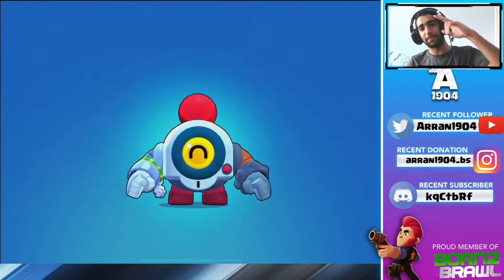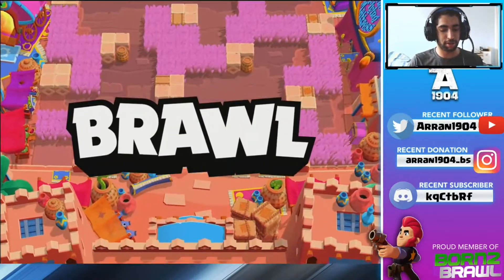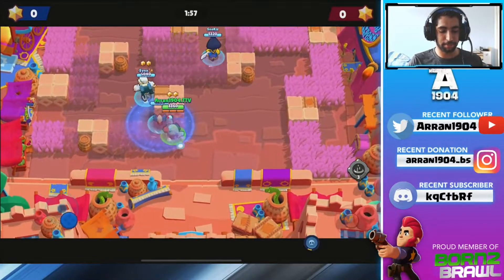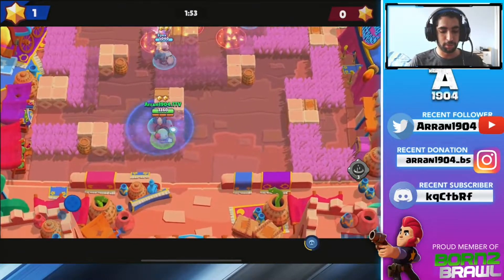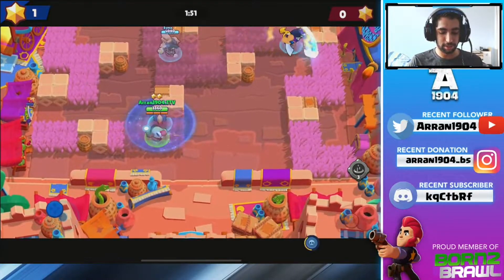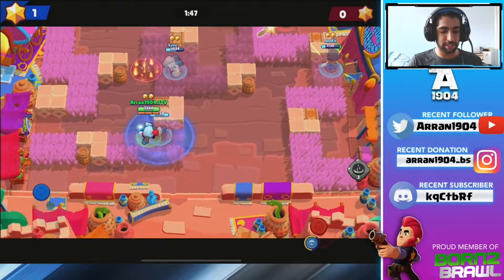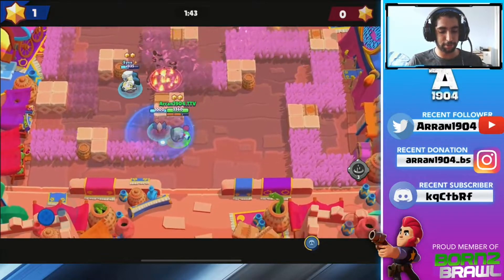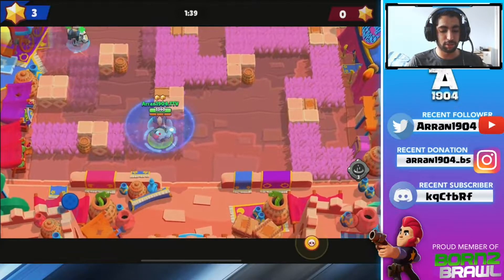Into the second game — Gene, Piper, and Brock. That's pretty common. Bow gets his gadget out straight away — Totem Pole. You want to be paying attention: if they know you're playing Nani and they're smart about it they'll be really aggressive. You can see Piper kind of pushing up. That's why we find Mortis so good — he can be aggressive and he can also be defensive.